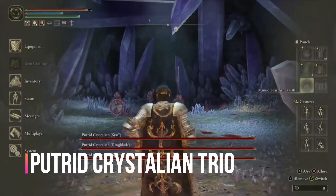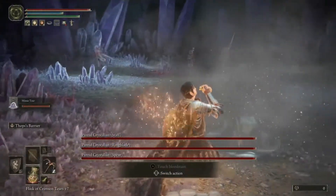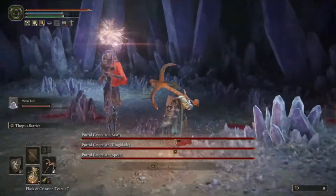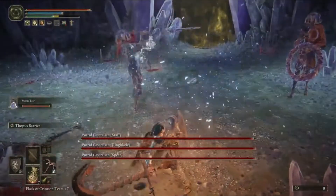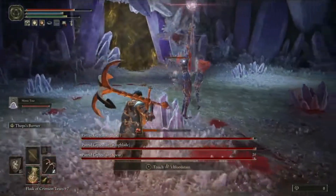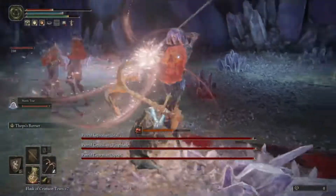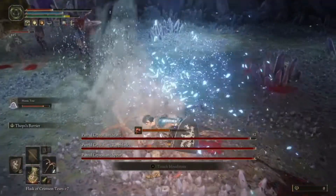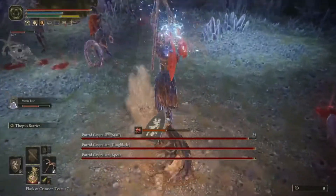The entrance to Sellia Hideaway, a well-hidden crystal cave in the Caelid region, is actually an illusion wall against a cliff face near the Church of Plague's site of grace. It's only fitting that such a challenging territory be paired with an equally demanding trio of bosses. Crystallians are notorious for their tough armor, which must be worn down over time in order to deal harm. One Crystallian wields the Arcane Staff, while the other two wield the Ringblade and Spear. Worse, they all have the ability to deal Scarlet Rot damage, so make sure to have plenty of preserving boluses on hand.